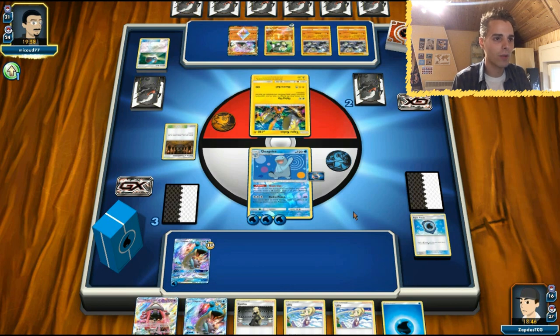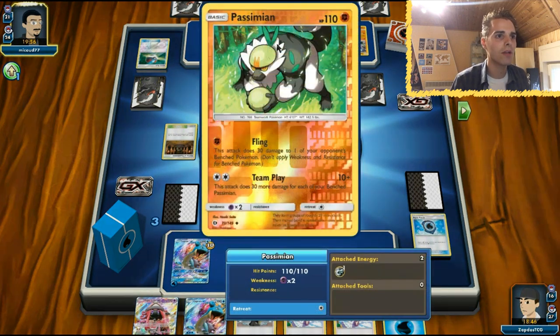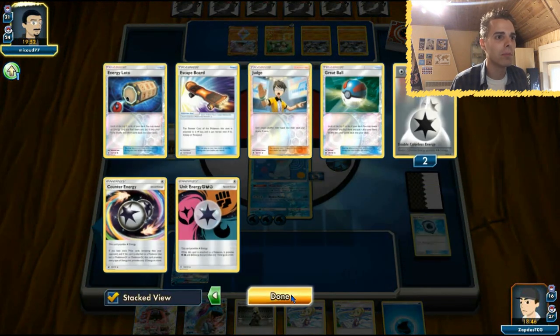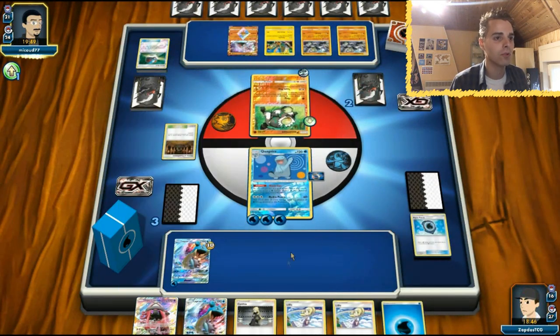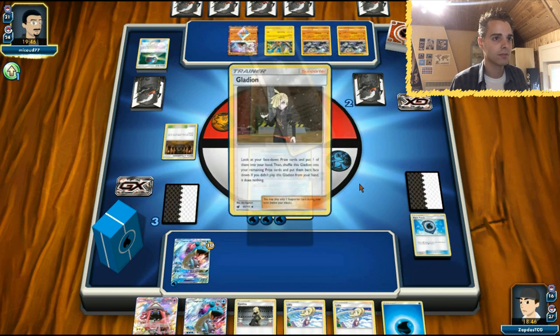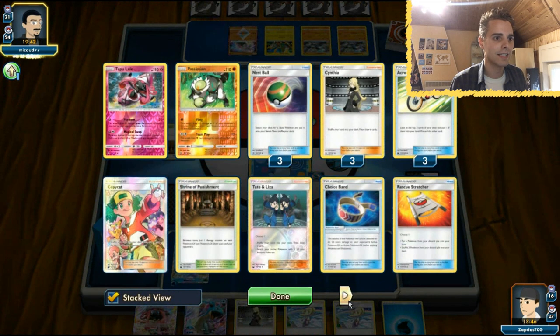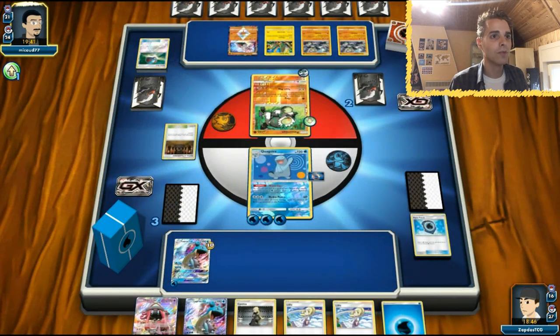Hopefully we can save ourselves a turn. We have Lele and Guzma - so if we can just get rid of his Passimian here, he won't be able to access his double guard energy and we will be fine. Although we get out another Tapu Lele. Is he going to get a one-hit KO? Gladion - Rescue Stretcher? I don't know what he wants. Hopefully he doesn't get out another Passimian, otherwise we will be toast.